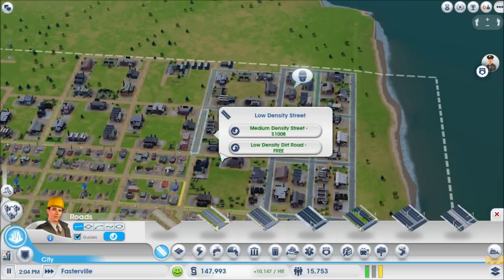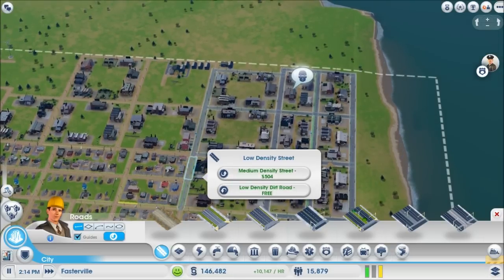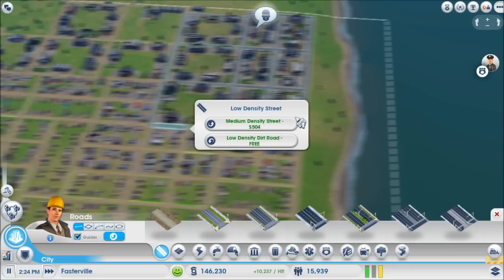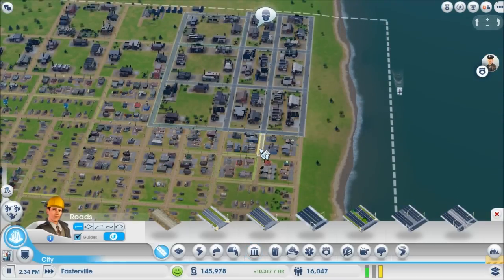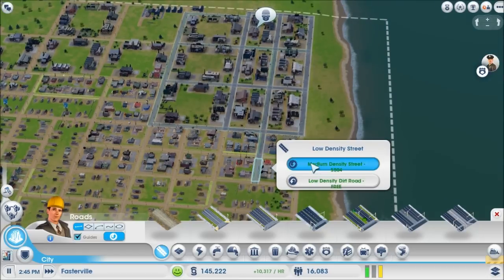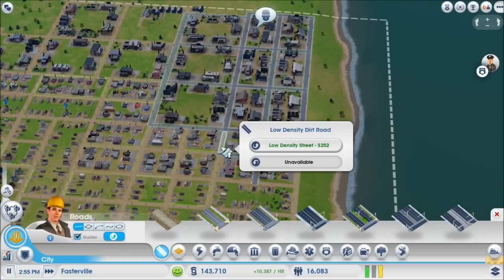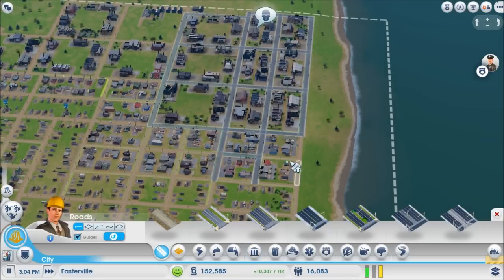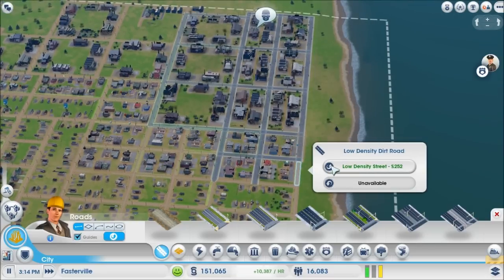You can see how expensive this can get — $1,000 for medium density, and this street here is already medium density. Another $500 for high density. I'm just going to upgrade these to low density for now just to get some of it taken care of. This is a lot of work — I wish I could just select a bunch of roads and upgrade them all to a certain level at once. Let's go ahead and take these all the way up to medium density.